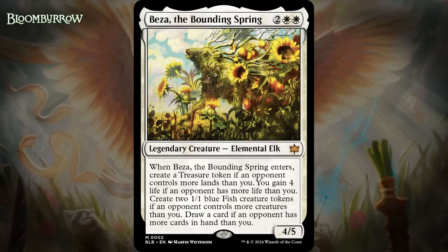Next up, it's Beza, the Bounding Spring, which for two generic and two white is a 4/5 legendary elemental elk at Mythic Rare. When it enters, you create a treasure token if an opponent controls more lands than you, you gain four life if an opponent has more life than you, you create two 1/1 blue fish creature tokens if an opponent controls more creatures than you, and you draw a card if an opponent has more cards in hand than you. So if you're ahead in every way, this thing is just a 4-mana 4/5. But if you're ahead in every way, a 4-mana 4/5 tends to be pretty good, and if you're behind in any way, it gives you an effect to make up for that. Even just getting one of these triggers is pretty good value on top of a 4-mana 4/5. Obviously getting the tokens or drawing a card are generally going to be more valuable than gaining life or making a treasure.